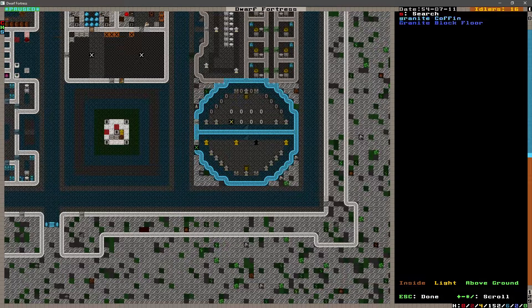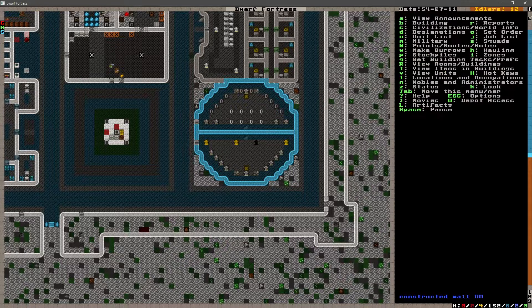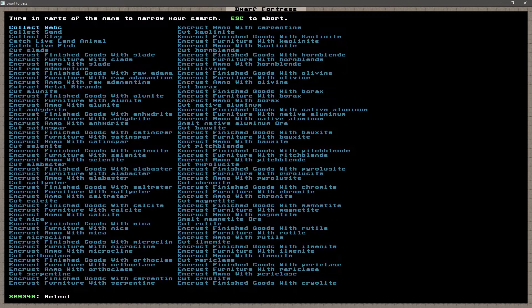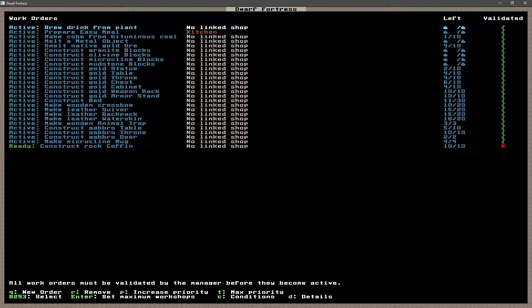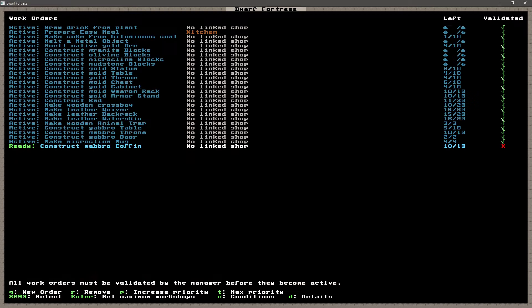I'm not sure if we have enough caskets. A lot of militia people have died. All occupied — do we have any more? No. Let's construct rock coffins. Let's do ten — we'll be optimistic. We'll make those out of... we don't have very much microcline. What do we have a lot of? We have a lot of gabbro. Let's get gabbro.